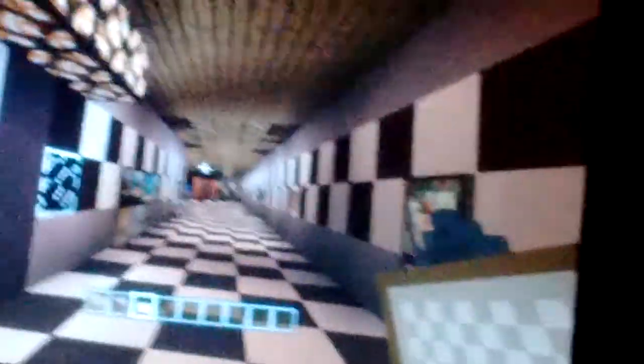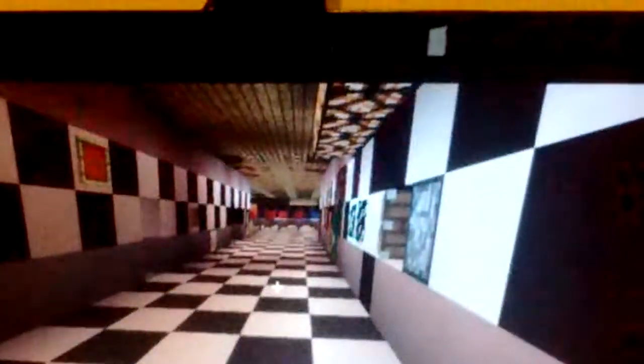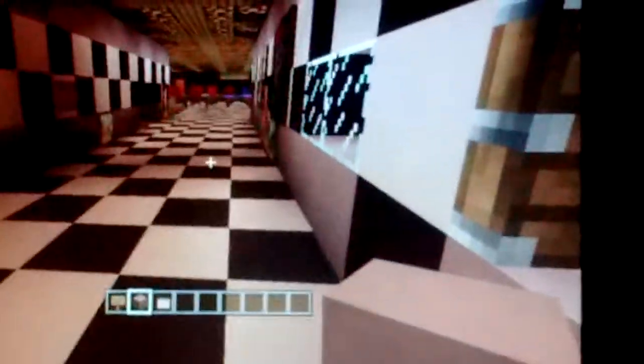Behind this picture frame we put a vent that leads to the kitchen, and we haven't fully finished it but I will show you more around it. This is the west hall for FNAF.